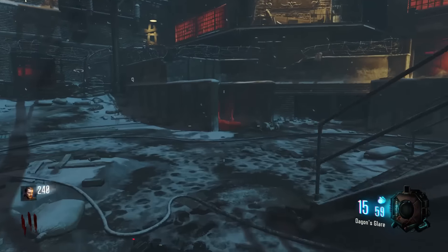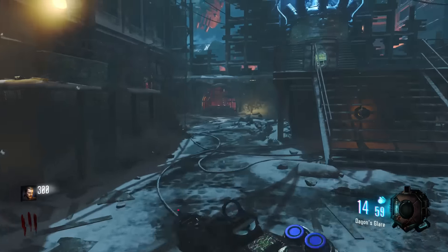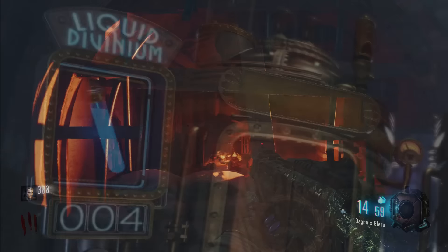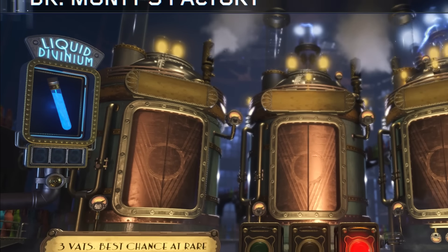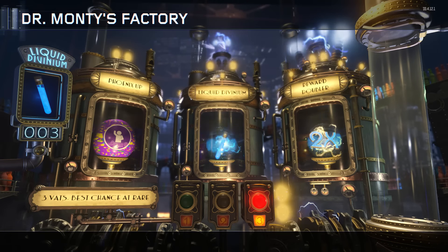I'm able to do this thanks to a special Gobblegum that I received. For those of you who don't know, you can earn different Gobblegums both by ranking up in the game or by earning this thing called Liquid Divinium. I really have no idea what this stuff is exactly, but you get it randomly by opening doors, using the Mystery Box, and teleporting. It's really random — I've only ever gotten 2 per game. But you can see that I have 4 of them right here. I use 3 of them and happen to get 2 more.